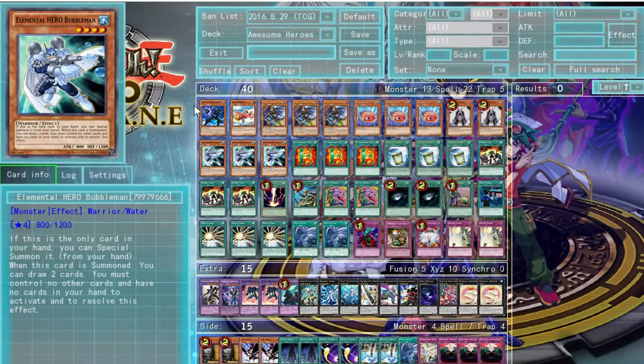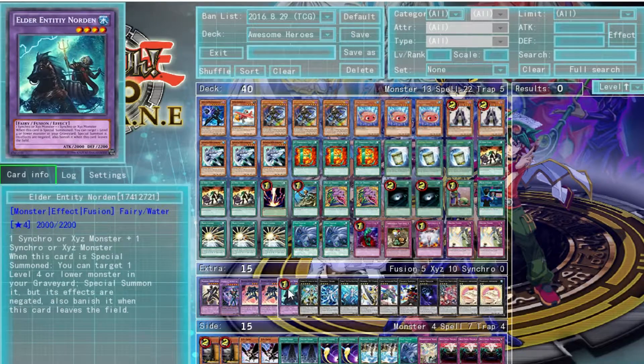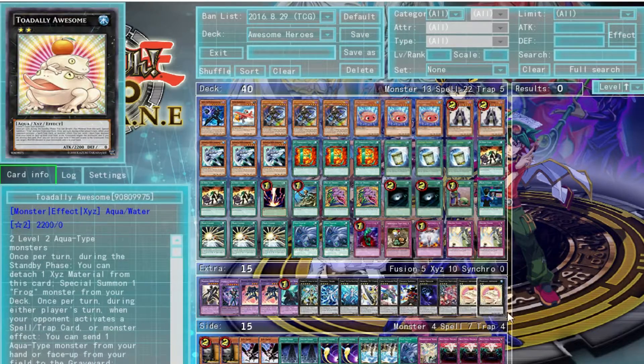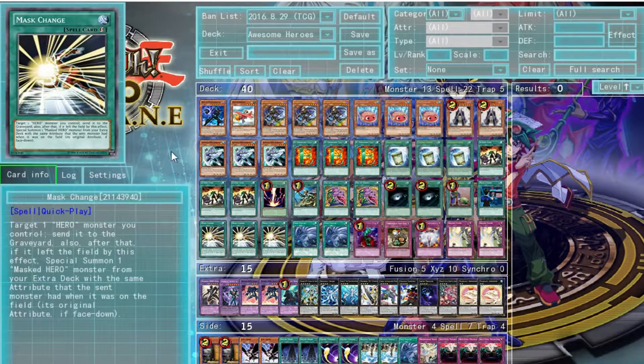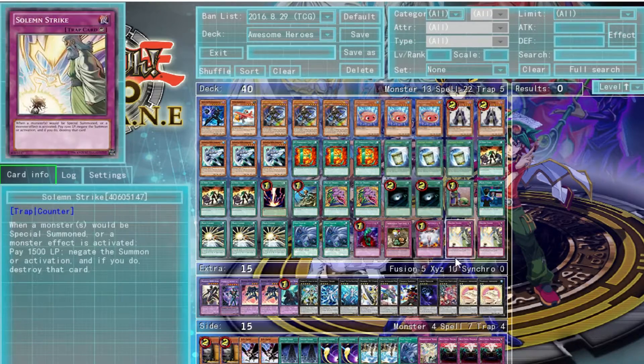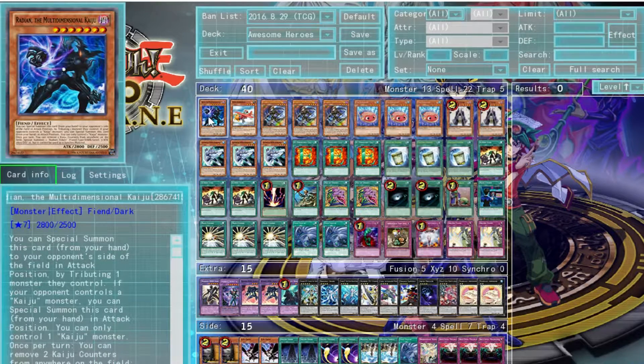Let's get to the deck profile. Right off the bat, obviously the most important parts of this deck are Dark Law, Elder Entity Norden, and Totally Awesome — we'll get to them in a second. The core of this deck is Shadow Mist and Bubble Man with Masked Change, so everything revolves around getting them onto the field with Masked Change to start your combos. First off, we've got Radian the Multidimensional Kaiju — I used to run two but now I run one — useful as a discard cost for cards like Twin Twisters, and also for getting rid of monsters that are invulnerable to being destroyed by battle or card effects.